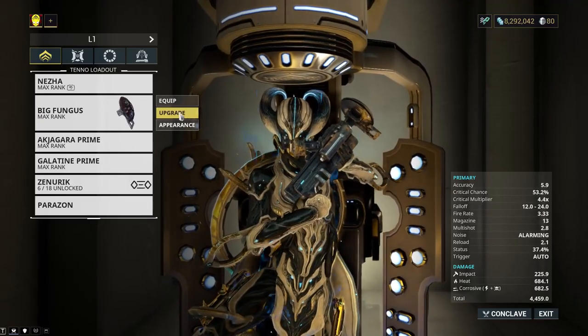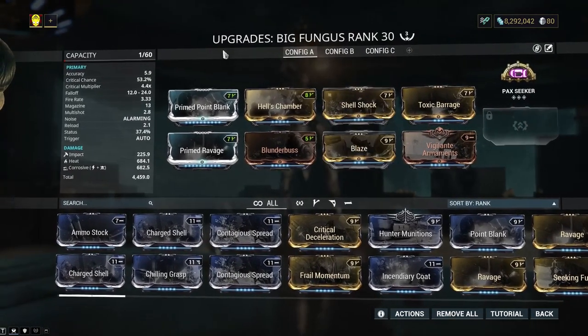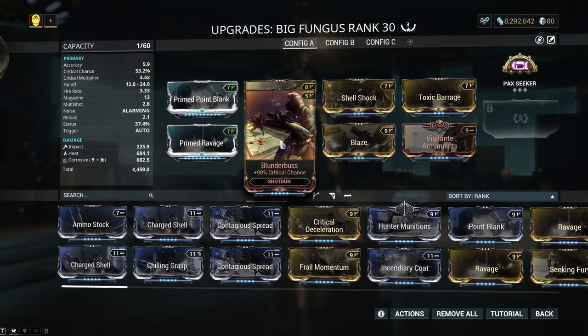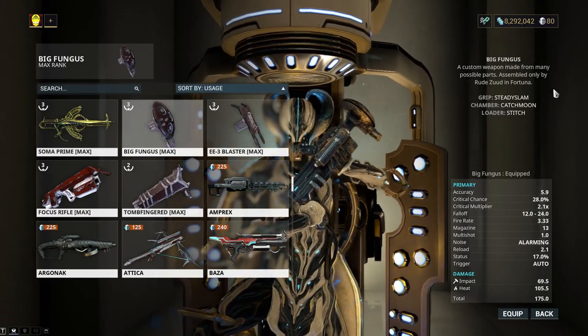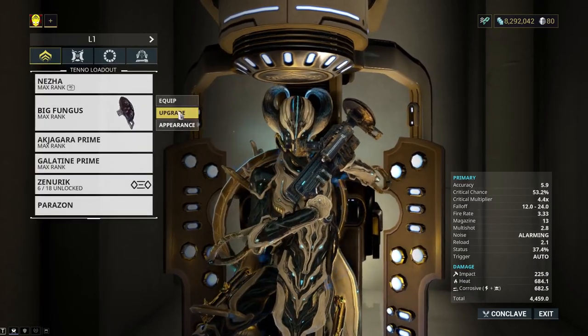Now we're moving on to the Catchmoon, and the Catchmoon is a shotgun. Good news: we can use Blaze, Prime Ravage, and Prime Point Blank. Bad news — it's a shotgun. This mod needs a Prime version. This one is built with Steady Slam, and the loader is Stitched this time, not Splat — because I wanted more status with this weapon.